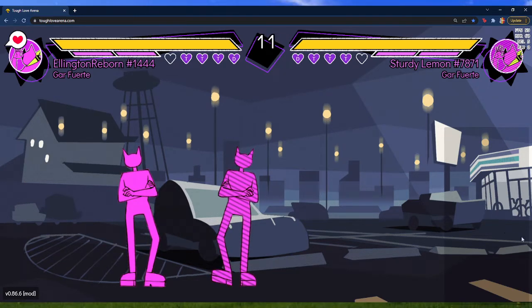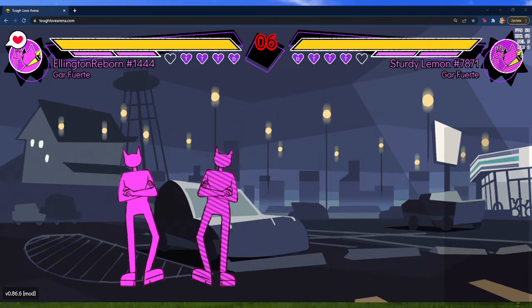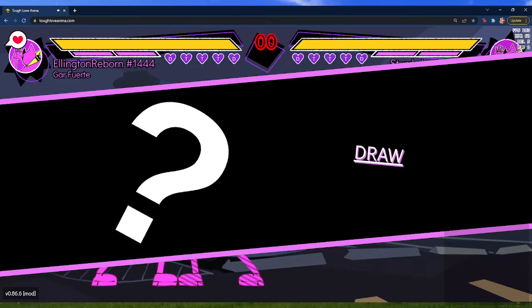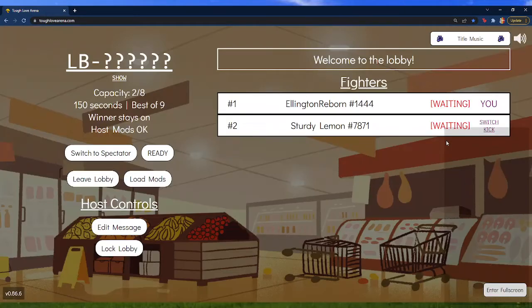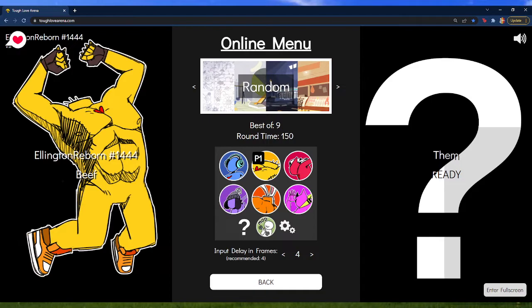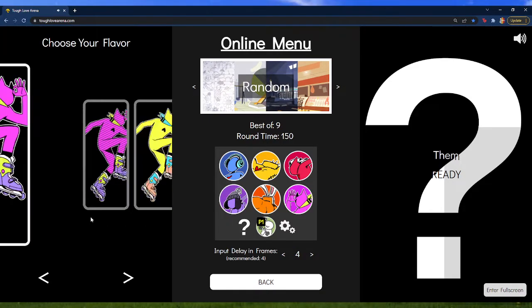Level three is plus one on block, so I put a little knowledge check there. It gives you a lot more conversion potential. On anti-air, it doesn't matter which level you do — it'll still send into heavy knockdown. Which level you use determines how far you end up afterward. Level three sends super far so you don't get a dash mix-up out there, but since level three is so slow you have to be doing it before they jump.